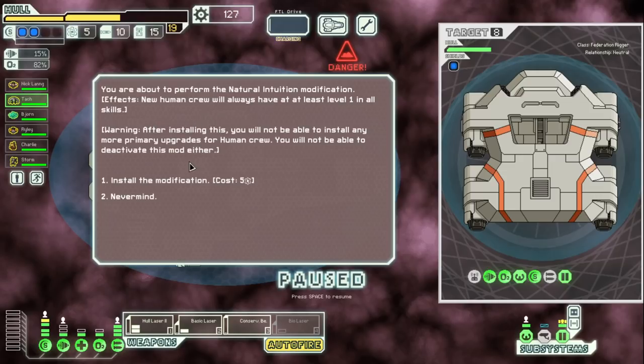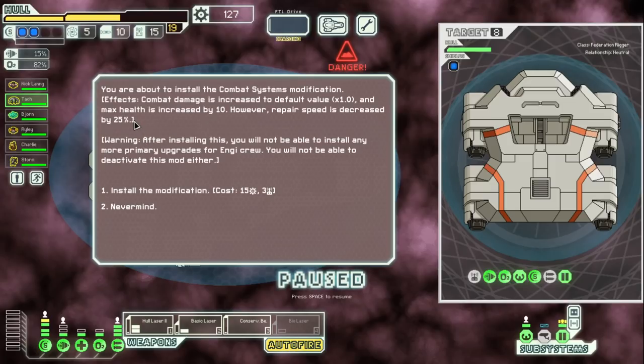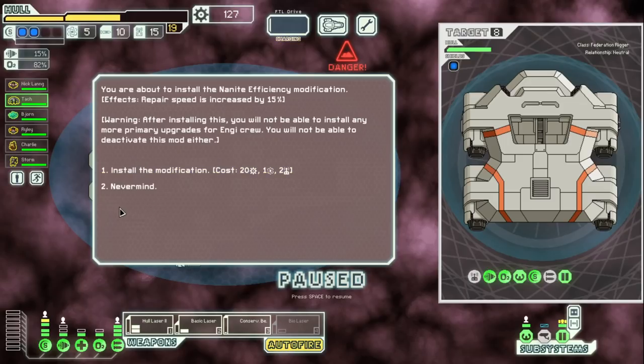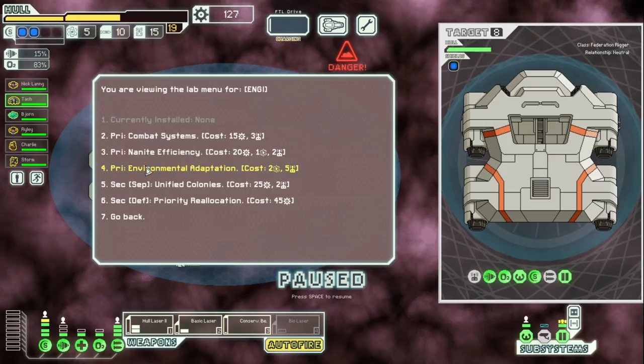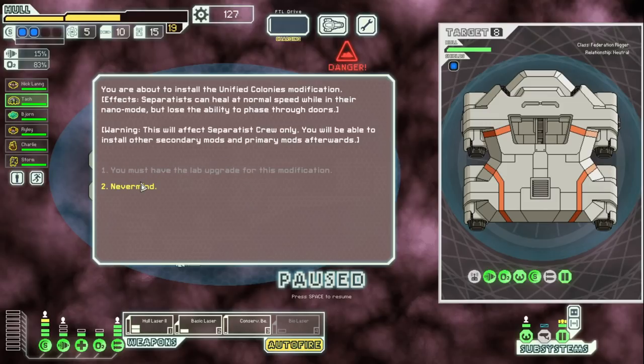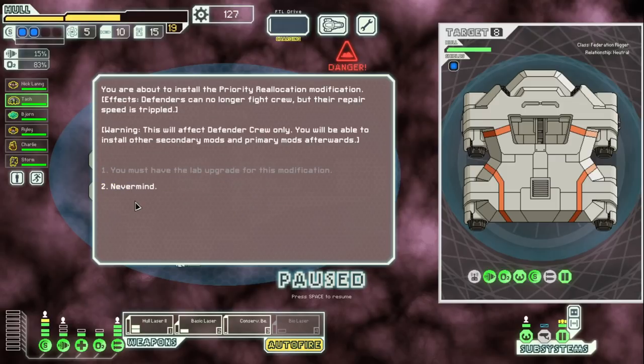Hold your horses. Let's get technophobic rage for 40 scrap and one drone part. It does tell you: 'Mantis lose their movement speed buff but gain a 25% sabotage damage buff.' Okay, I'm not too interested in that. 7% buff to movement speed, combat damage, repair speed, and health — pretty good. Teamwork neurons: humans gain a 10% buff to combat damage and repair speed while in the same room as other humans. Natural intuition: new human crew will always have at least one level in all skills — pretty cool. Combat systems: combat damage increased to default value and max health increased by 10%, however repair speed is decreased by 25% — don't want that. I like NGs as repair boys.